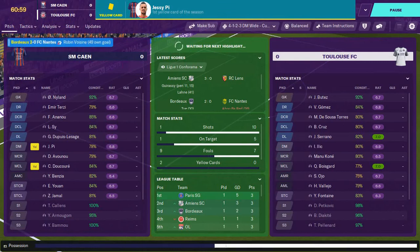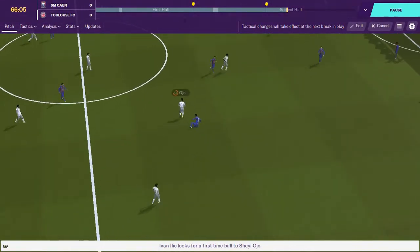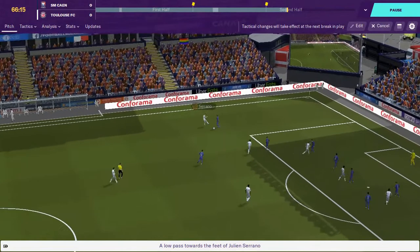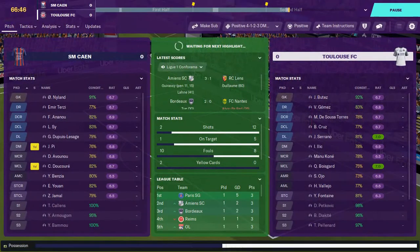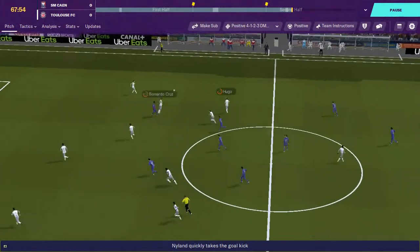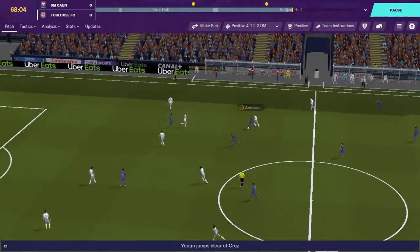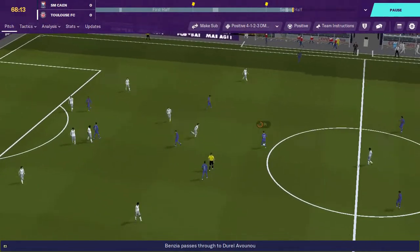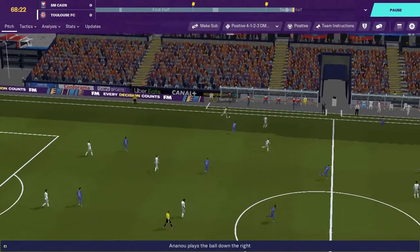I've made a tactical change and it looks like we might have a chance straight after — these are always hit or miss. As we run up field with the ball it could end up with a promising shot. Kone shoots it just wide — another good chance gone. I've moved to a more positive mentality and asked for low crosses, though I'm not sure our striker is the aerial threat we had with Iglesias at Real Betis. We're hoping to get the ball and create the first goal of the match.